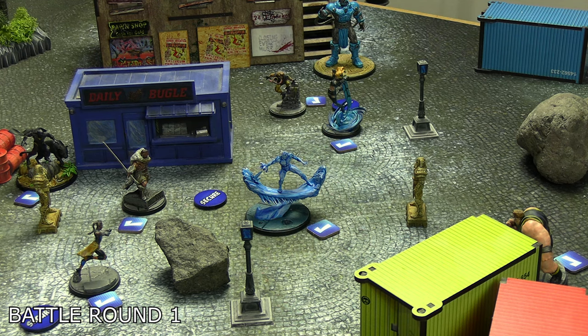Shuri moved up to claim the furthest gamma shelter, then spent four on Sonic Crush into Toad — did three damage, enough to daze him. She doesn't have enough power to pick up the power core Toad dropped. Magik then activated, spent two on Limbo Step to place within two of herself, then spent on her big spender Dark Child — doing four damage to Shuri. Shuri had already taken two damage from being out of the gamma shelters, so that's Shuri dazed. No one else needs to move, so we go straight to the end phase.